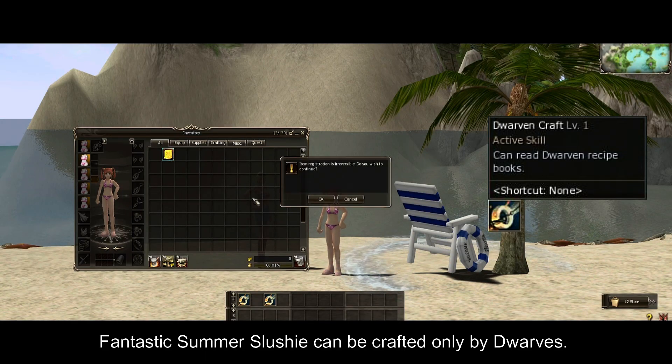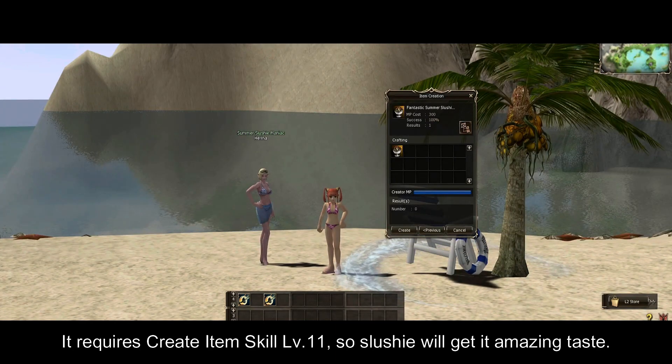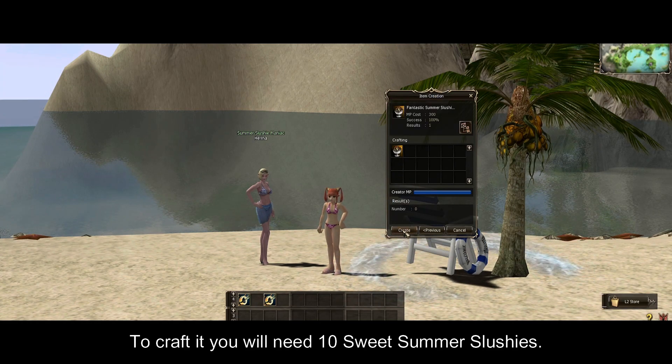Fantastic Summer Slushy can be crafted only by dwarves. It requires create item skill level 11, which gives the slushy its amazing taste. To craft it, you will need 10 Sweet Summer Slushies.